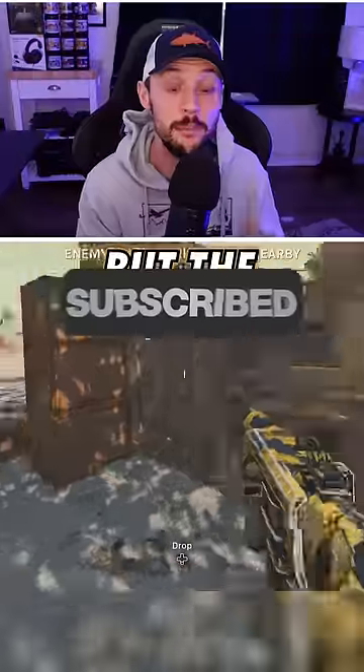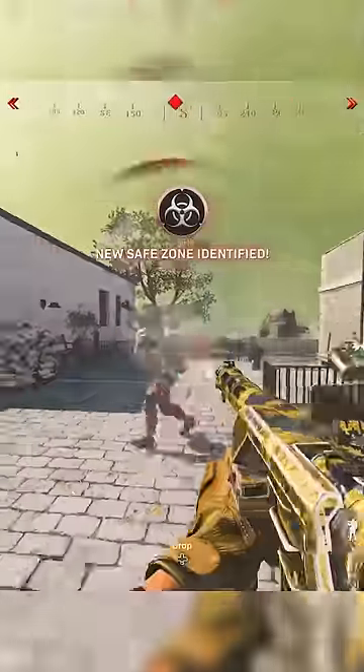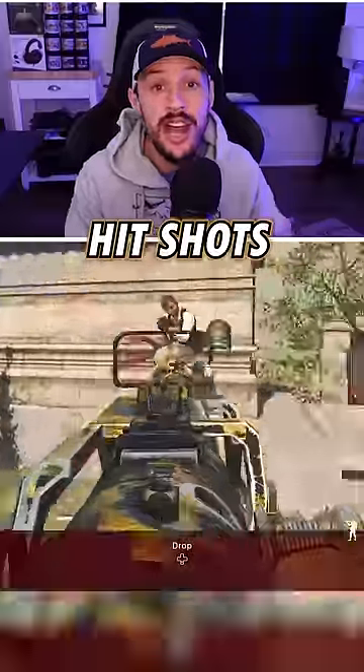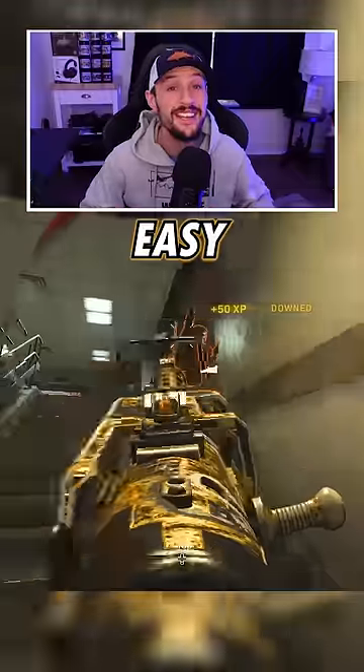Well, of course aiming happens with the right stick, but the secret is actually in the left stick. By moving your player with the left stick while you're shooting, you're actually increasing your aim assist, making it easier for you to hit shots. So next time you drop in, work on moving left and right while shooting, and you'll see just how easy it is.